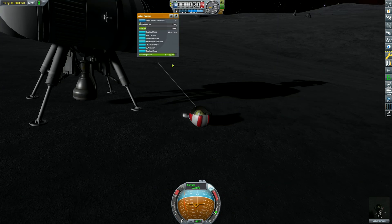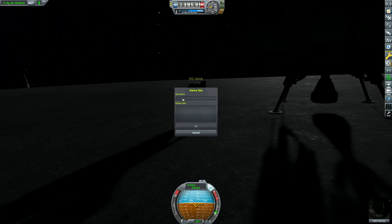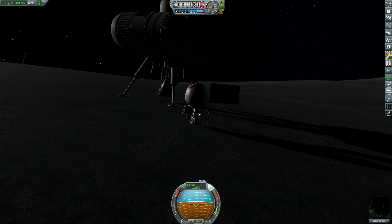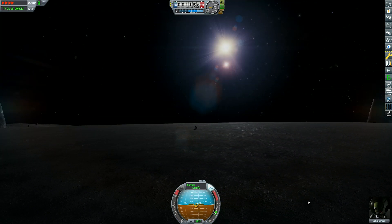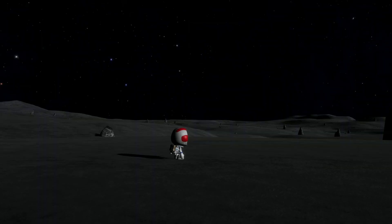67.5 science from the surface sample. Perfect. We're even going to plant a flag. So we need a good site name — I have a history of coming up with good site names. I think this one will be quite a good one. There we go. Perfect. He even kicked it. He doesn't approve. Let's go sample some rocks. Labour Kerman begins the long voyage across 200 meters of terrain.